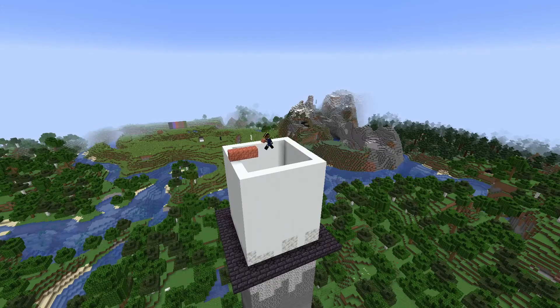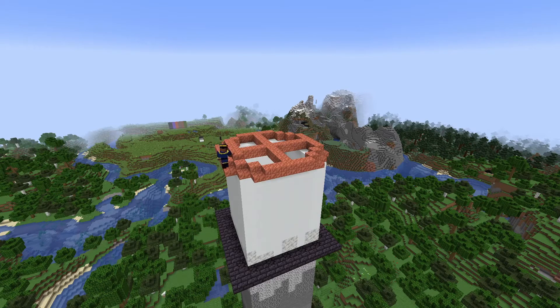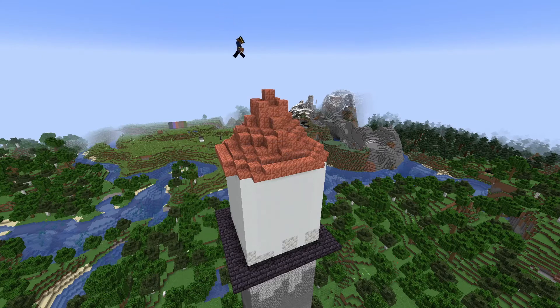To crown my tower I'll go with a block that is new but doesn't fit into the gradient per se — for the roofs I'm going to use copper. The warm tones of the copper make for an interesting roof, providing much needed color.